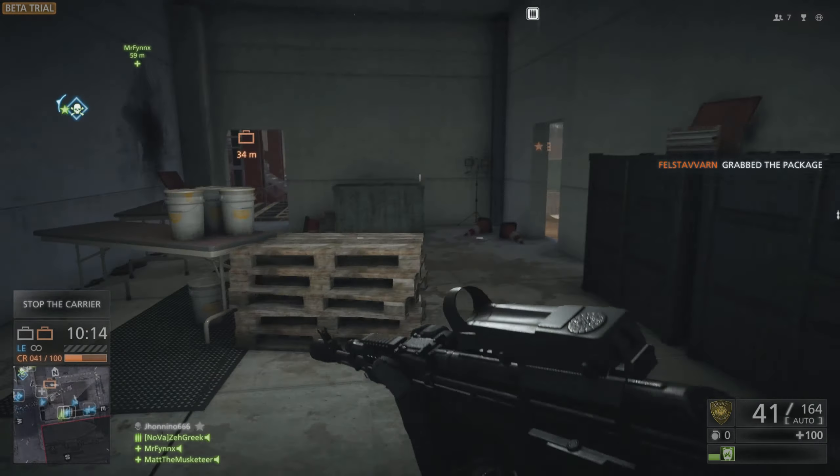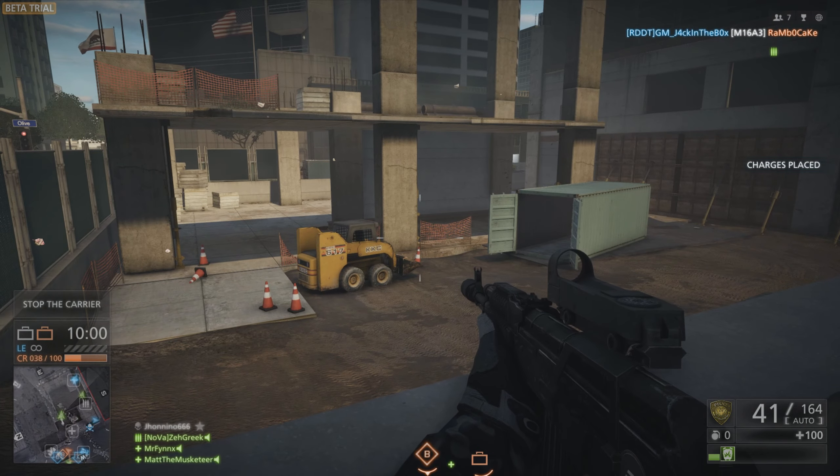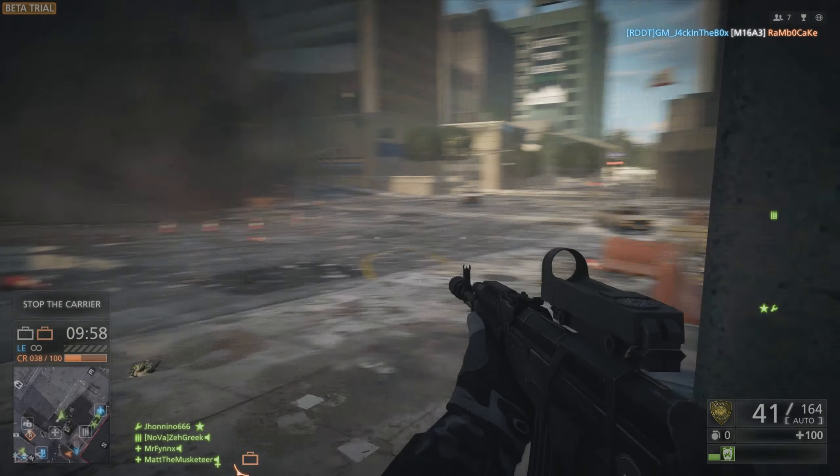I either think the criminals need more time to get to the vaults before the police arrive, or they just need a wider spawn point allowing them to outflank the police and reach the vaults from a different direction. There are definitely a few things I would like to see improved for the Heist game mode on this map, but that said there are some things I am definitely enjoying about this beta — one of which is the weapons.